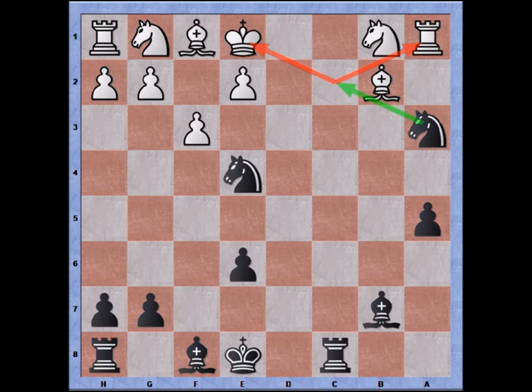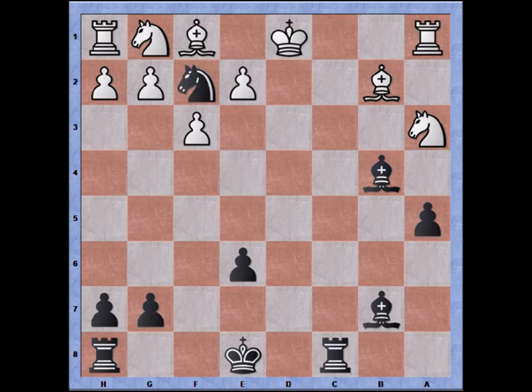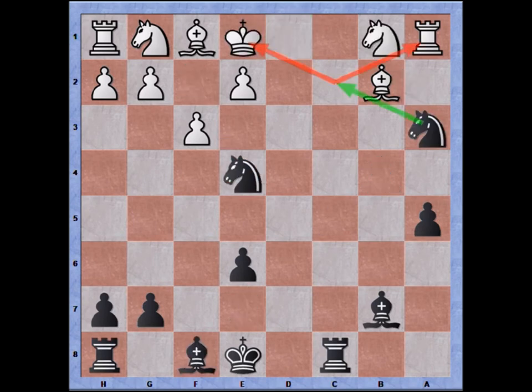White continues with knight takes knight, still protecting against the checkmate threat. So I play bishop to b4 — there is only one escape for the king after the check. King to d1, and now knight to f2 checkmate, in only 60 moves. So why did white's defenses fail? Let's take a look at them.